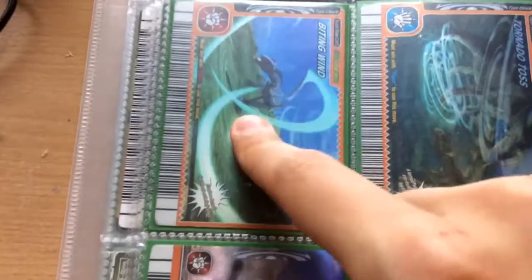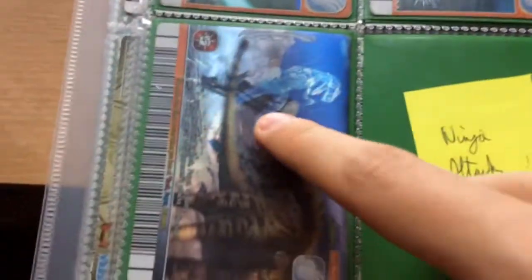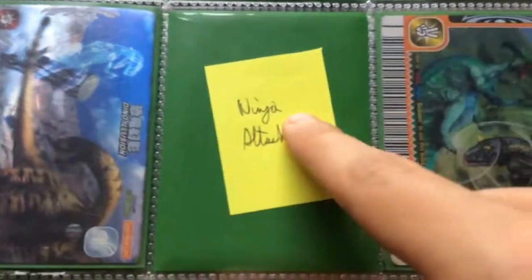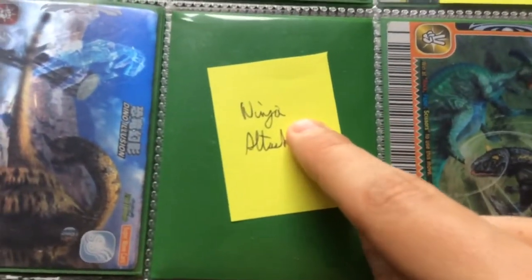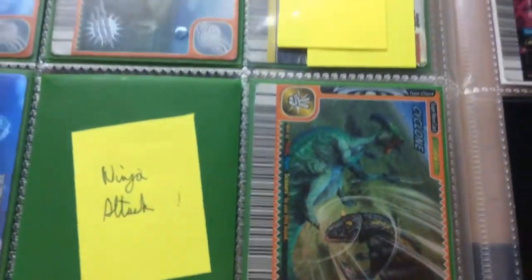For my Wind moves I have Biting Wind, Tornado Toss — I don't have Ninja Attack — Dino Illusion, Mayfly or Kanjuru, and Cyclone. Now on to my Alpha Dinosaurs.